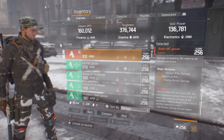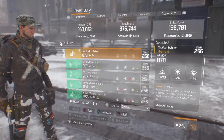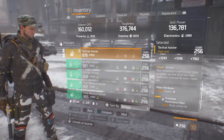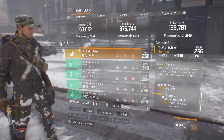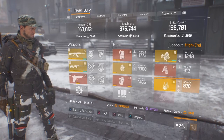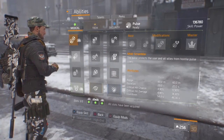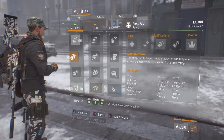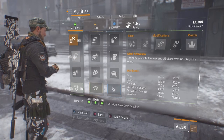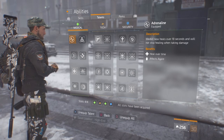For the gloves I'm running Stahl's MC Gloves for the 18% extra damage. I have assault rifle damage, health, and enemy armor damage — really good gloves for a high-end build. I'm running Nimble for the holster. It's not as good as regular 1.6 but I have health and crit damage on it — it's alright. For my skills I'm running Scrambler, which is Concealment, and Overdose for my heal.